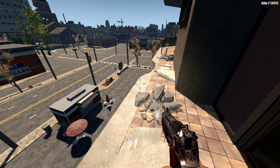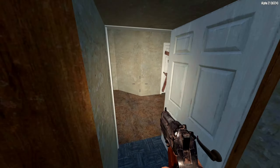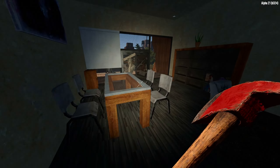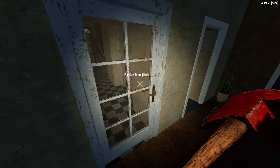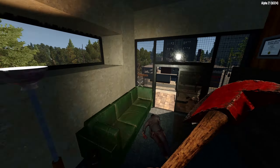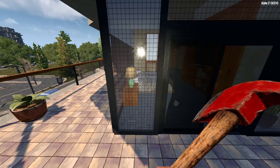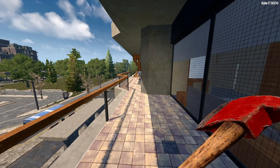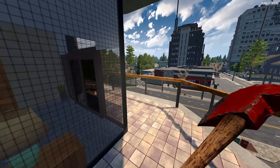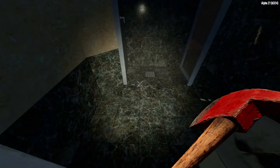A nice balcony, a bit broken but seems to be clear. Let's see in here first. Nobody. Nobody, gotcha. So that's definitely the way — see the kitchen. Cool. There's a lot of these apartments, gonna take a while. Let's just check the balcony first. Seems like I can continue there.